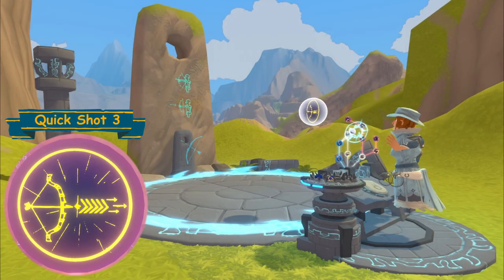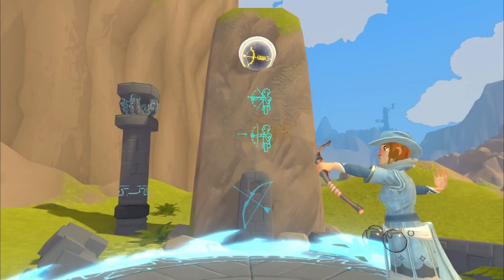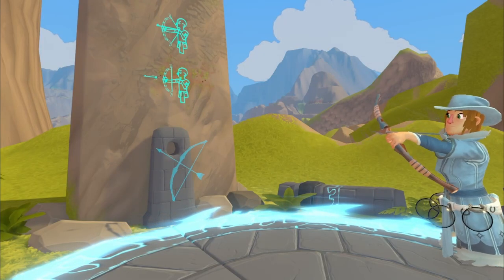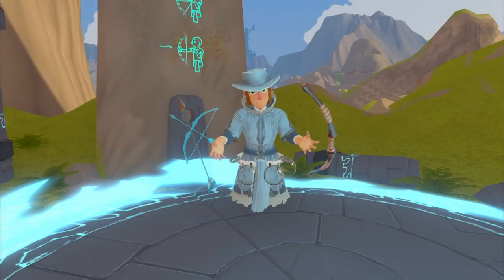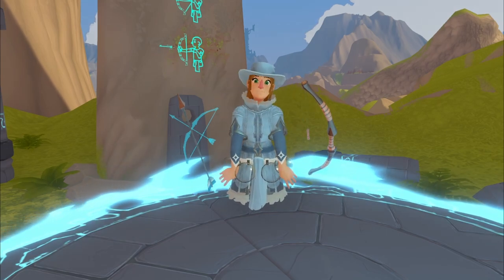Quick Shot Three increases the speed and power to the maximum. It is a simple skill allowing you to shoot arrows faster without a damage decrease.